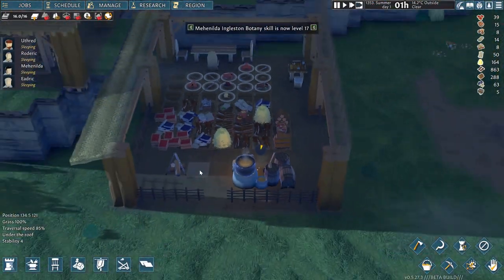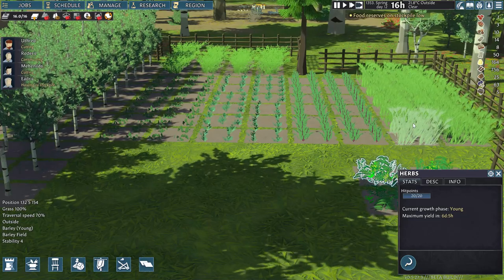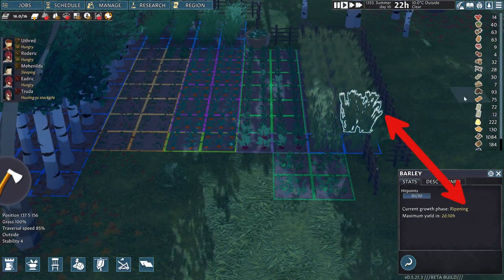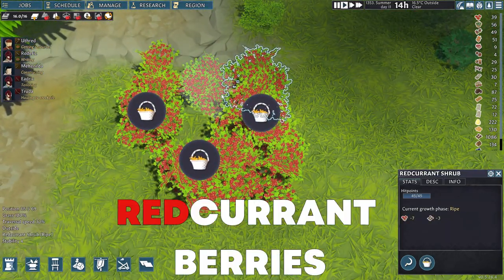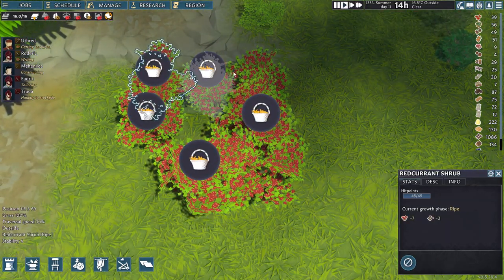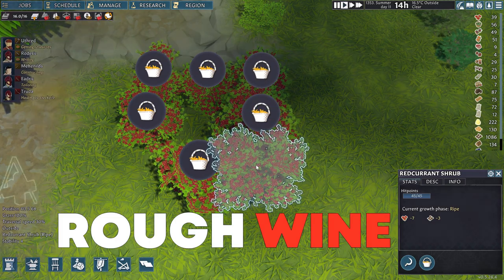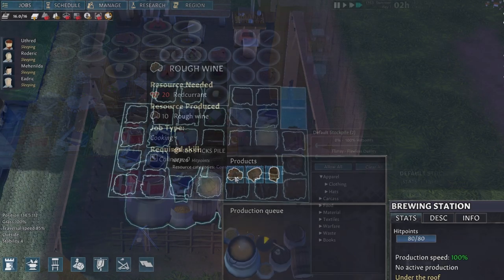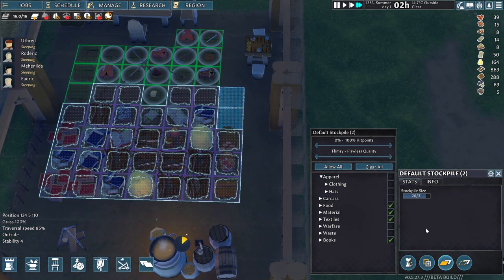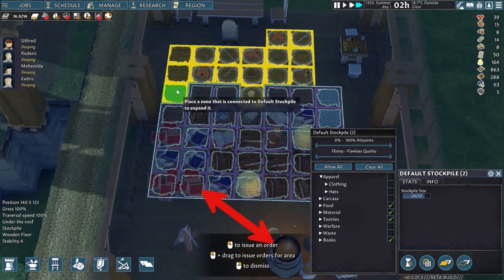As brewing drinks is an early technology, you are not expected to have ripe barley for ale or beer production, but I will explain those in this video as well. So what you do is collect redcurrant berries from shrubs in large quantities so you can produce rough wine. Just for one brew of it you need 20 units of redcurrant berries.